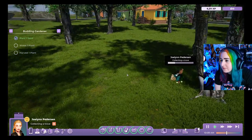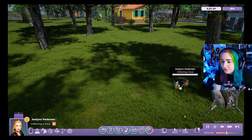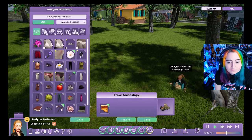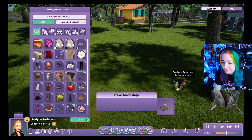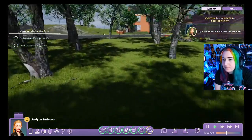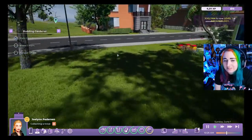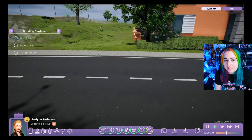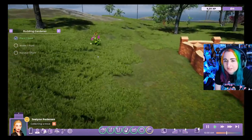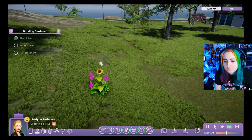The character's name is JoLynn Pedersen. Rod finds an archaeology item and notes that once you gather something, it gives you quests to do more. He also collects honey and flour as another way to make cash and to feed the character, musing about the nutritional value of honey.